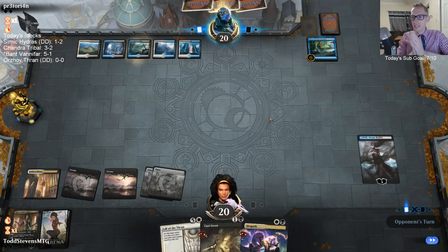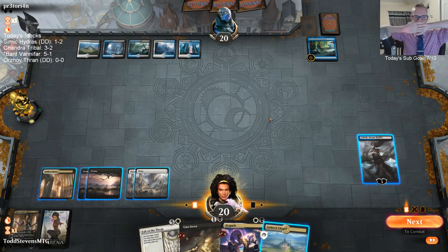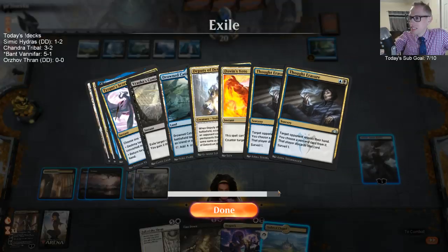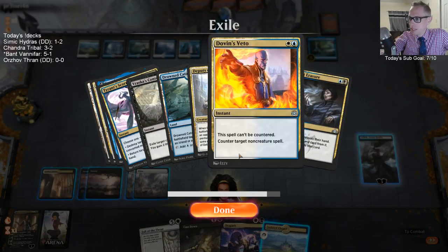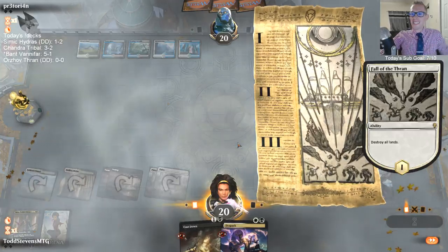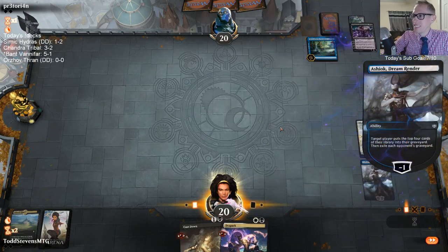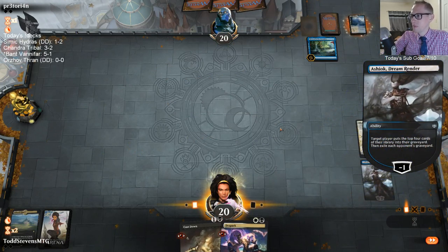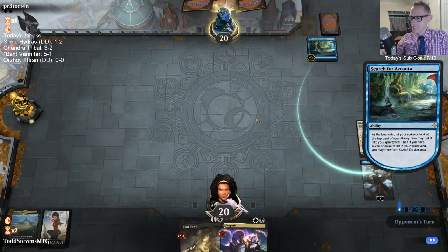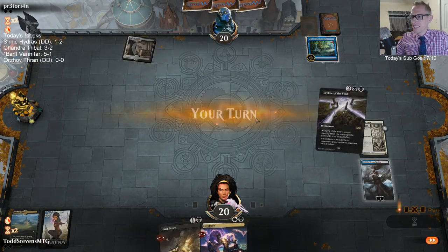Come on, draw a land. Oh please resolve, no counter spell. They look like they may have a counter spell with Absorb and Dovin's Veto... but it resolved! We're doing it — the lands are gone, they're exiled! We did it! The nightmare scenario for them — no lands over there.